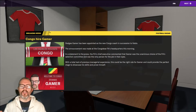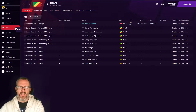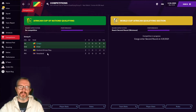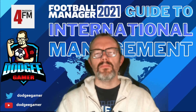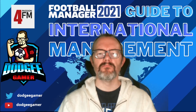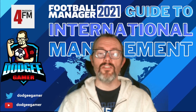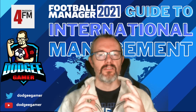So here we are, in-game, ready to manage the great nation of Congo. If you would seriously like to see me do that, let me know down in the comments. We've got staff to hire, a national pool to go through with a fine-tooth comb and fill up, competitions to win, expectations to meet, and dual nationality players to seek out and persuade to play for us. But those are all topics for future videos in the series. For now, thank you very much for watching this latest installment in my guide to international management. Do let me know if there's anything you've found particularly useful or something obvious you think I've overlooked. Don't forget to hit that like button and subscribe to the channel if you haven't done so already. I'm Dodgy Gamer, and I'll see you again soon.